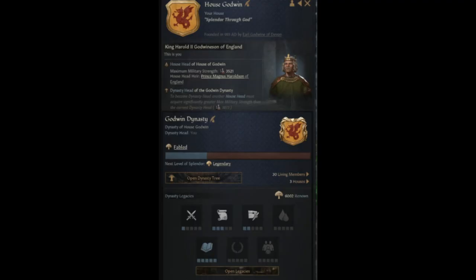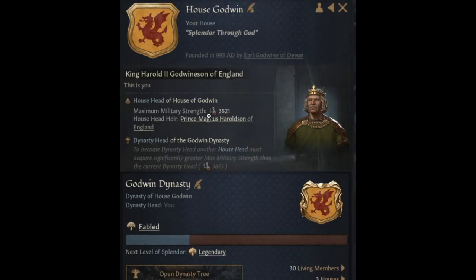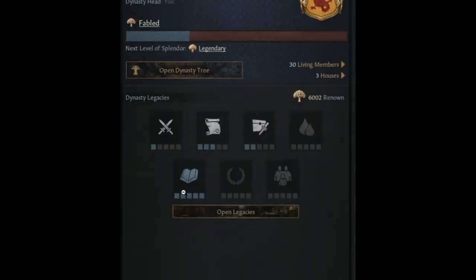The next big change is the reworked dynasty UI, giving us more information. It tells us who the house head is and their military strength — the military strength of the dynasty head, which is nice. For dynasty legacies they changed the button — the other one was pretty, but this is a lot more useful. You can look at it immediately and see where your family is specialized and how far they've specialized into that area. This will make it a lot easier, especially if you haven't been the dynasty head for some reason — like if you're playing as a minor Karling trying to become the max Karling.